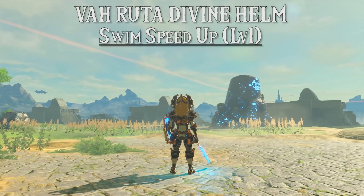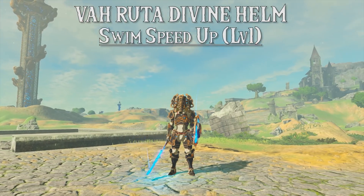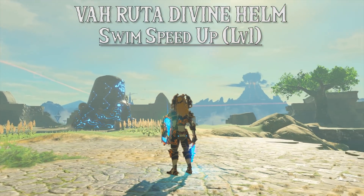First up is the Vah Ruta Divine Helm. This gives us swim speed up of level 1 and when paired with at least a level 2 version of level 2 ancient armor and greaves, it gives us bonus damage when using ancient weaponry.